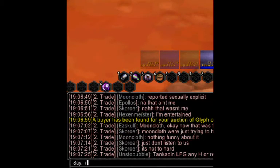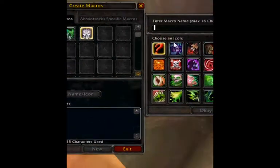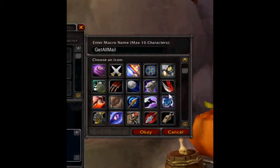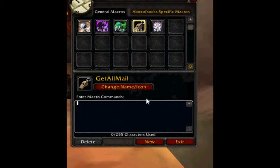All that is left now is to make a macro to open your mail. Type slash macro and create a new macro. Give it a name, pick an icon for it, and click OK. In the body of the macro, type very simply: slash run space ZM open and close parentheses. Then drag that macro onto a hotbar. That's it.